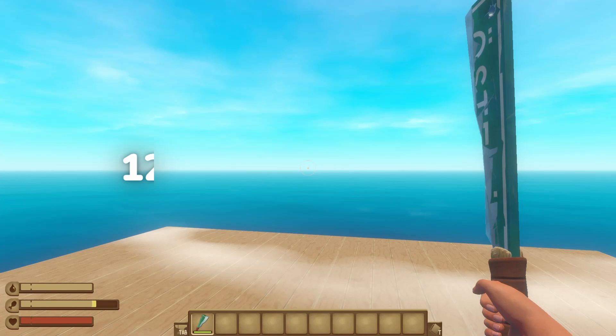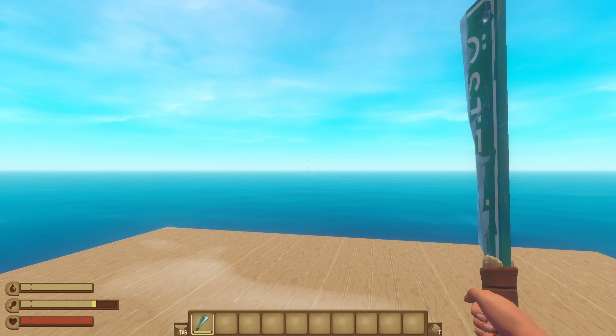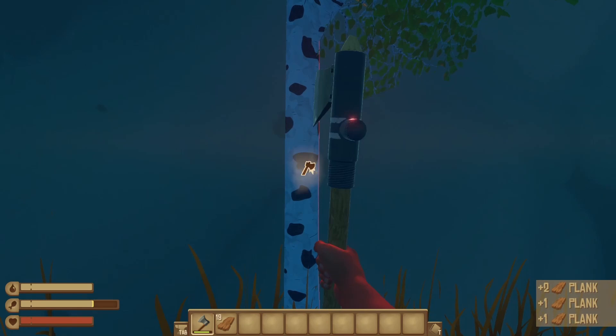The design for the machete you find on Balboa Island comes from a repurposed street sign, which is the name of the village that the machete's artist grew up in.